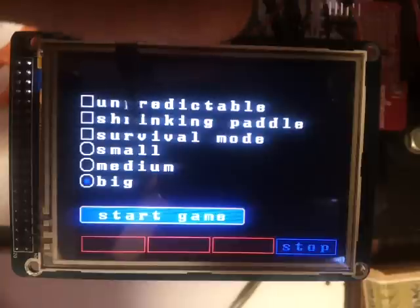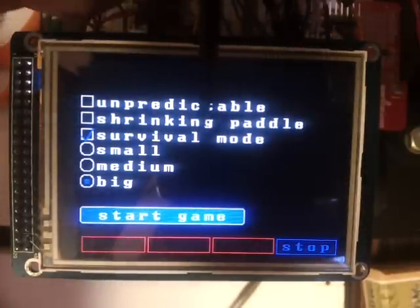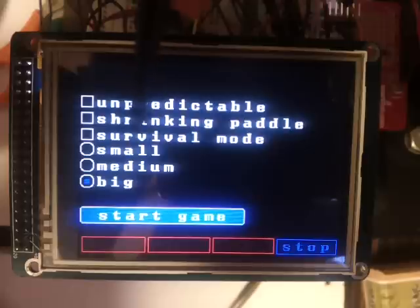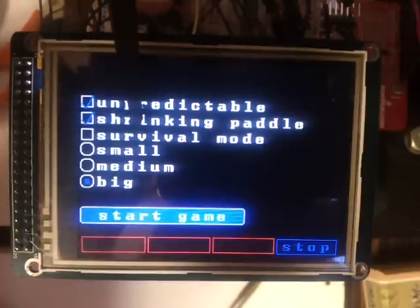Now these here are for different game modes. You have survival mode, where the wall comes closer. On the right there's a wall that sort of comes closer when you're playing. Then there's a shrinking panel — the panel becomes smaller on every point you make. And unpredictable mode — the ball bounces against everything in any direction, you have no idea.